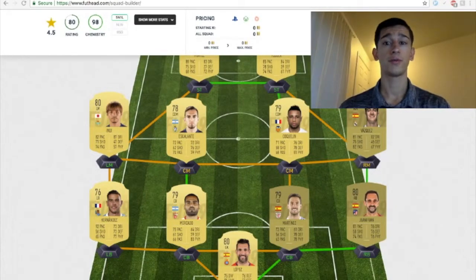Yo yo yo, it's JimmyG23 and welcome to another FIFA 19 League Starter Squads. Today I'm going to be going over La Liga — why I chose this squad specifically, the back line, the midfielders, the strikers, and the goalkeeper too. This squad right here is relatively cheap — anywhere from 15,000 coins all the way up to around 30,000 coins, maybe a little bit more.